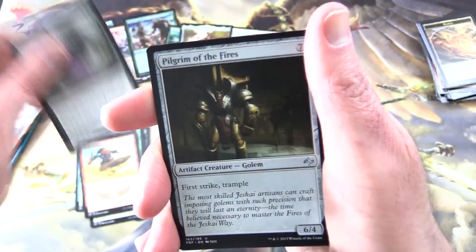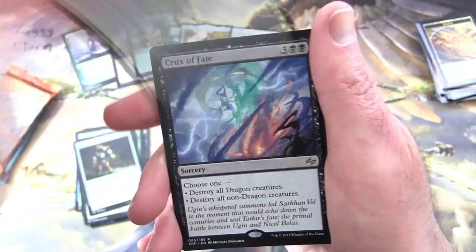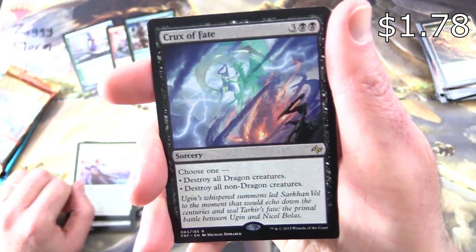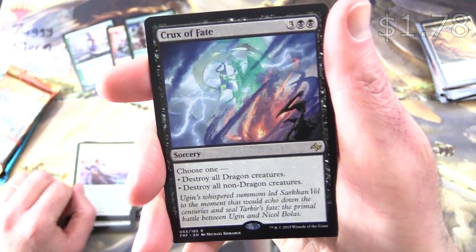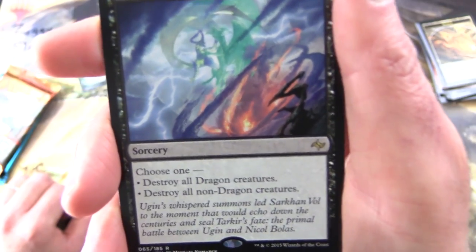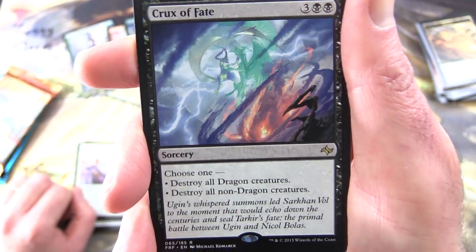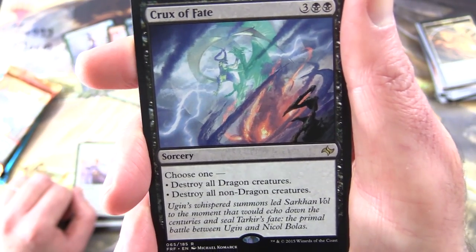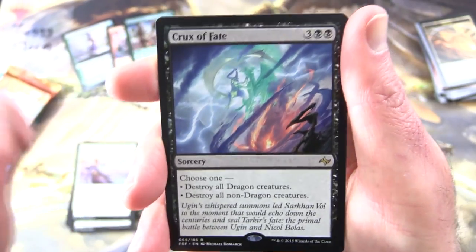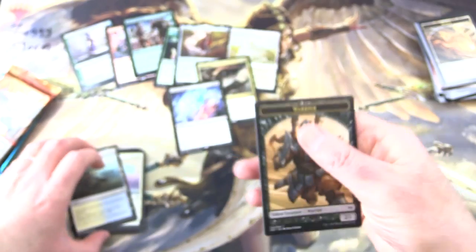Uncommons are Grave Strength, Pilgrim of the Fires, and Light Form. The rare is Crux of Fate — Sorcery for five, choose one: destroy all dragon creatures, or destroy all non-dragon creatures. Ugin's whispered summons led Tarkir's bolt to the moment that would echo down the centuries and seal Tarkir's fate — the primal battle between Ugin and Nicol Bolas. Very cool! Also a Tranquil Cove and a Warrior Token.